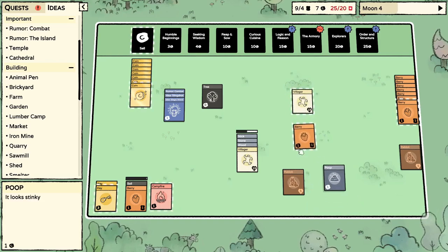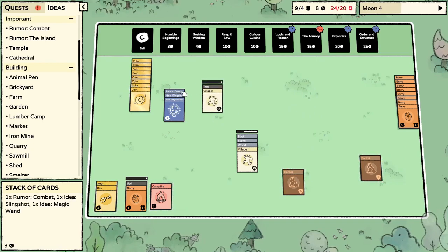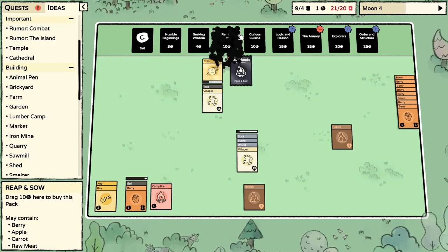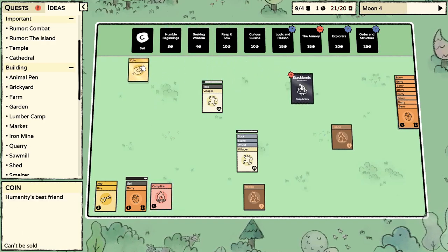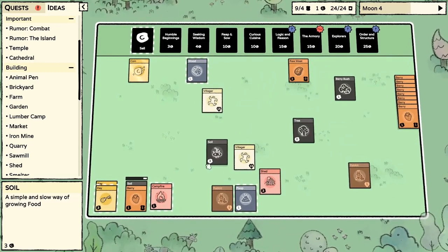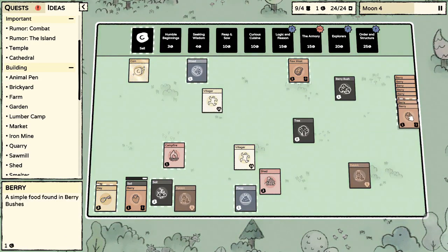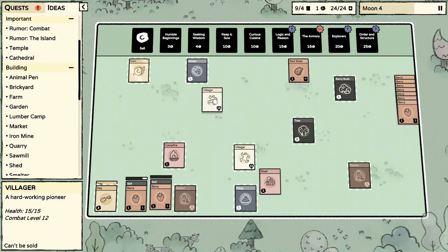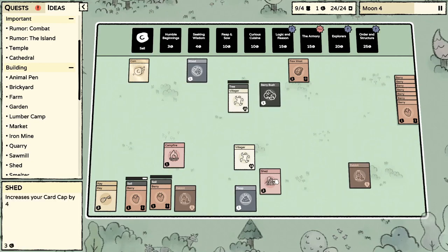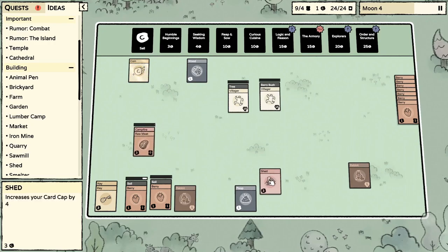We do have enough coins. We got some raw meat, another soil — awesome. This should be producing berry bushes. Let's keep that going. You climb that tree and you jump on the bush. We'll cook that meat up too — that'll feed us shortly.